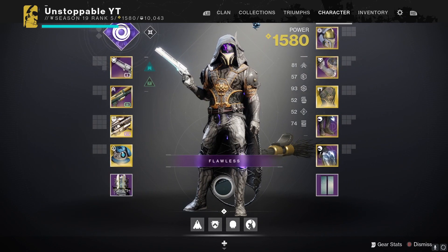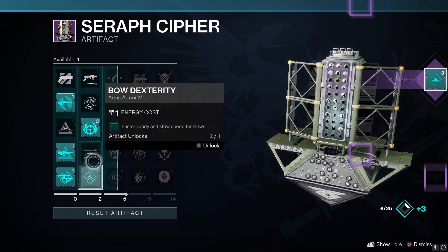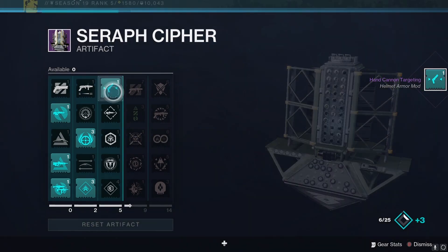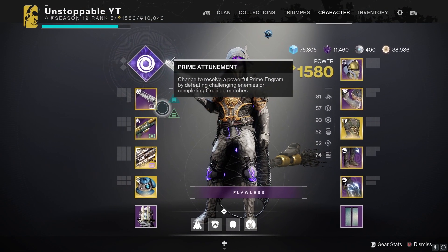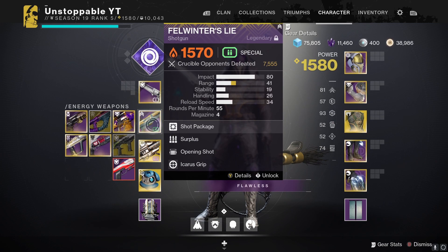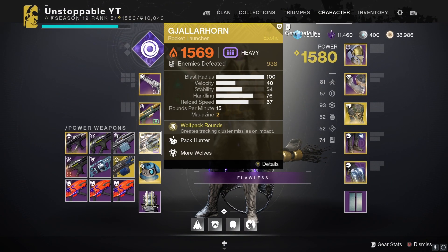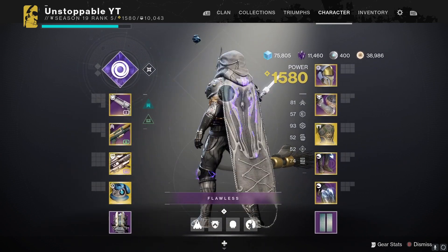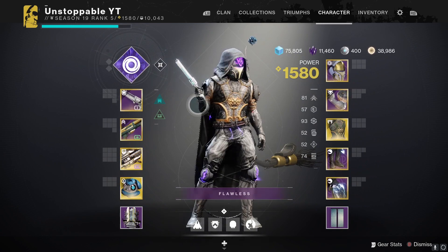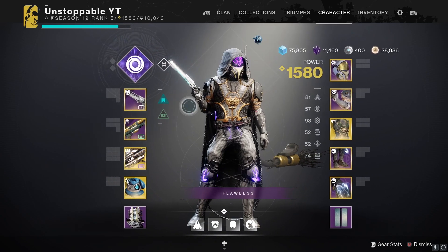For fragments we're using Echo of Exchange, Echo of Remnants, and Echo of Leeching. Before moving to guns, check the artifact — there's a hand cannon targeting perk we're going to pick up, which is super handy this season. For weapons we're using the Rose hand cannon, which I've just unlocked from placements. The Felminter's still my pick for best shotgun despite the nerfs, and then the Gjallarhorn. Light level does not matter in competitive so you can use anything you want — I've been using Spare Rations and Revoker, but snipers can use whatever they prefer.